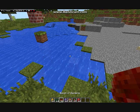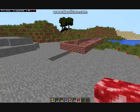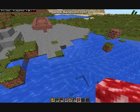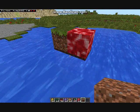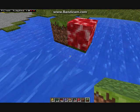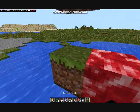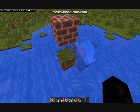Next I will do the replacer. The replacer is a fun one. You still need redstone power. The way the replacer works is it takes the block above it and replaces it with the block below it.